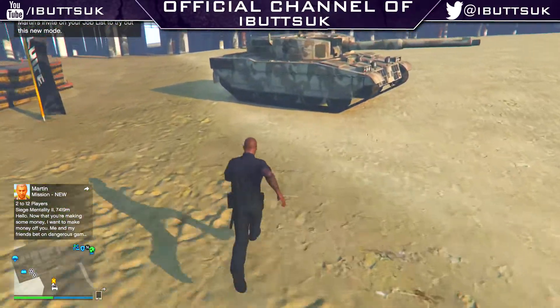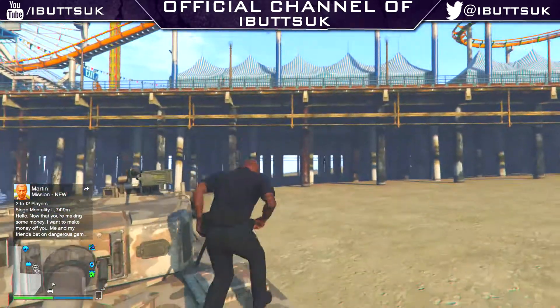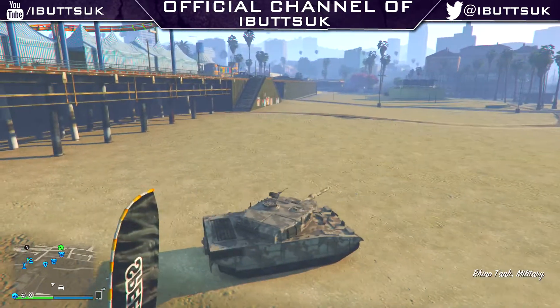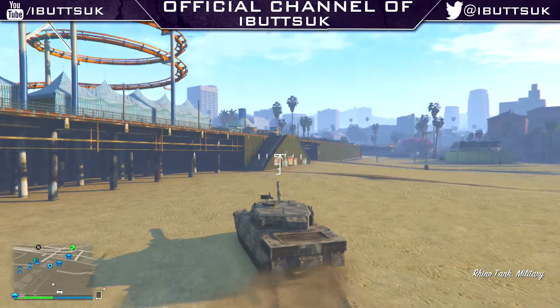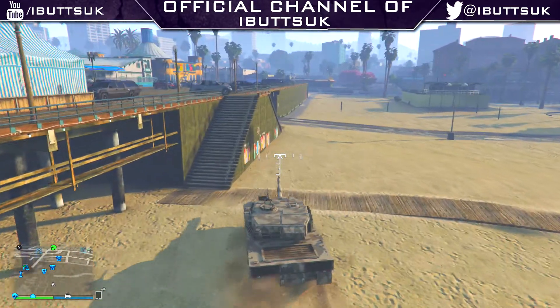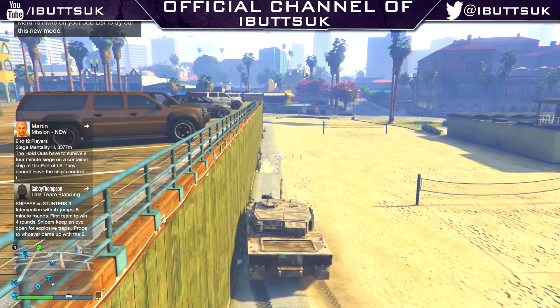All you're going to need is a tank and any wall of your choice. At first I was just going to make the video about the one on the beach, but I realised there was nothing behind it so I fell straight through the map. I'll put that little clip in so you know what some walls will do — some of them you'll find pretty cool wall breaches.